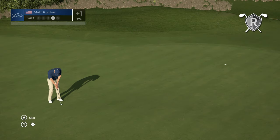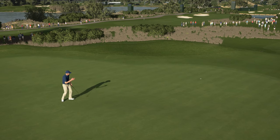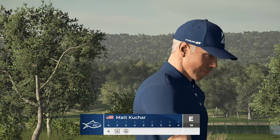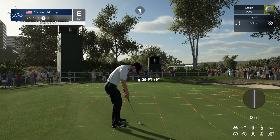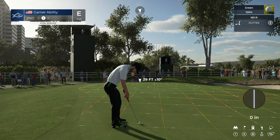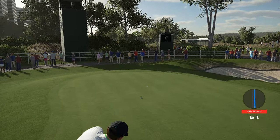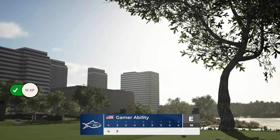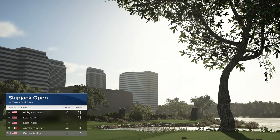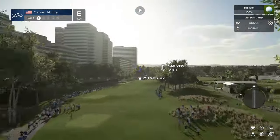Earlier on hole number three, Matt Kuchar — our new rival, we just took down Billy Horschel — had a big putt. It seems to show your rival more in the highlights. Not much to it though. I thought it was going to break a little bit more — still a solid putt. Another par. We're staying at even par. There's Abraham Anser moving up on the leaderboard. We're four strokes back, but they have a lot of golf left — we have a lot of golf left.